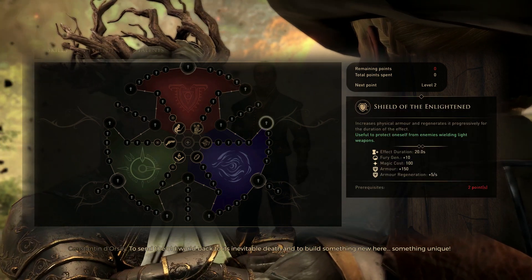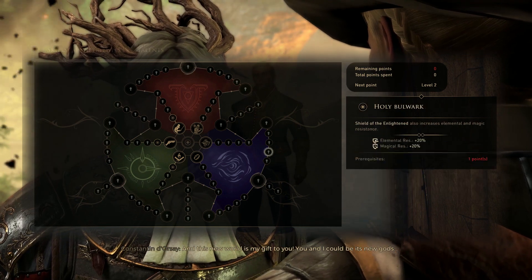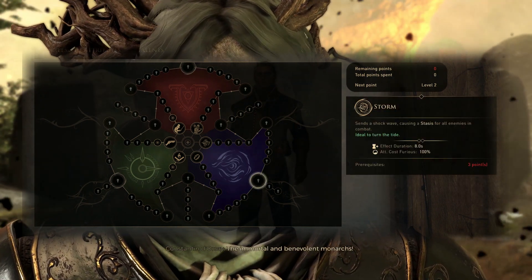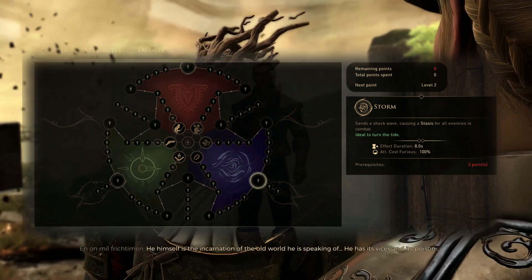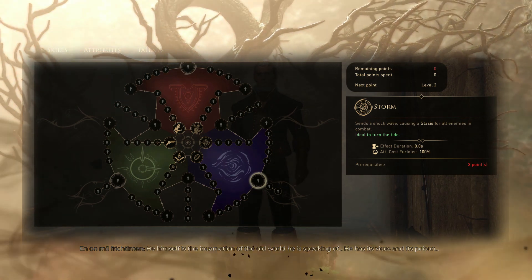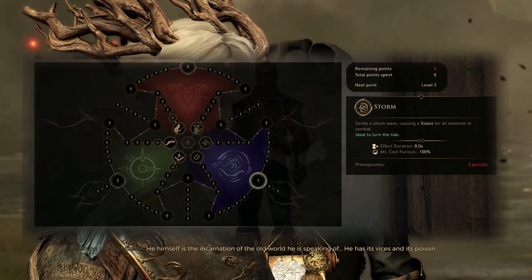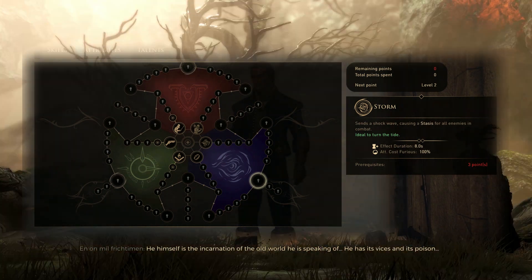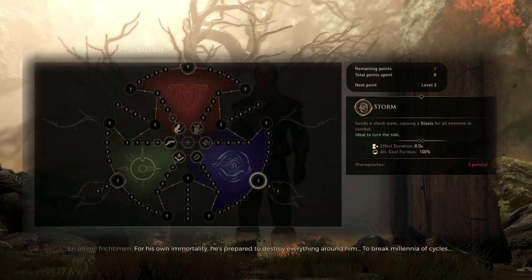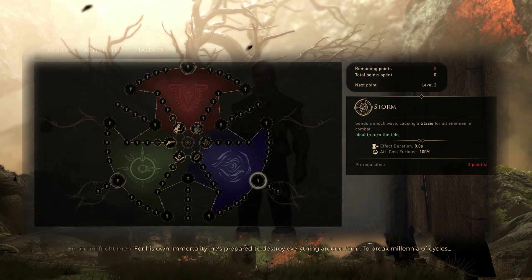Any points left at this point, you're going to go through the Shield of Enlighten skill line, but we're not actually going to use any of those skills. We're only grabbing them because that puts us on the closest path to Storm. Storm sends a shockwave causing Stasis to everything in combat near you, which is awesome given our upgraded Stasis, and should be used as an alternative to Bomb when facing enemies that either don't have any armor left or don't really have a lot of armor to begin with. Once we pick up Storm, that's everything we need.